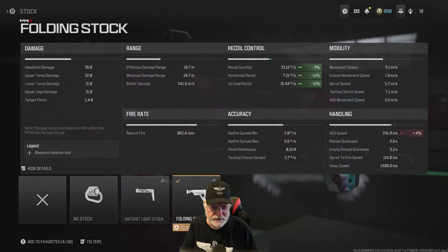We start with the folding stock, and the folding stock did a lot to help with the recoil — that's where we had some problems with the ADS speed. If you look at the damage: 35 to the head, 32 upper torso, lower torso and upper legs at 31. It doesn't seem like too much of a beast, but take a look at the rate of fire at roughly 883 rounds per minute. Bullet velocity is decent, the range is awesome for an SMG — almost 19 meters — and a minimum damage range of 35 meters.